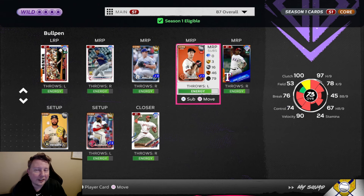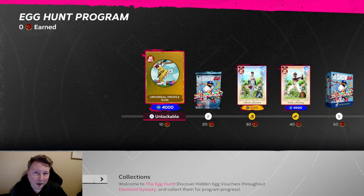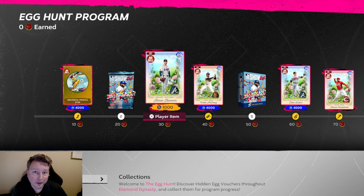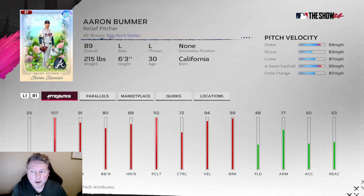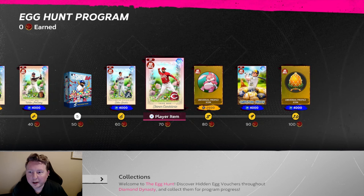We are also going to dive right into the egg hunt in this episode, so we are going to add a left-handed reliever to the bullpen. In this Egg Hunt program there are 10 mystery eggs scattered all around the game that you have to find. You get 10 points for each, and really the prize right off the bat - and someone you need to get if you're no money spent - is this 89 Aaron Bummer card. This is an extremely good left-handed reliever, the pitch mix is awesome, and it only requires you to get three eggs to unlock. We'll also be shooting for Jeimer Candelario and eventually Christian Yelich.